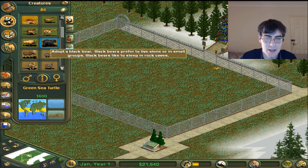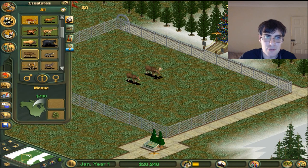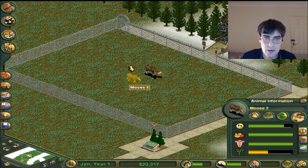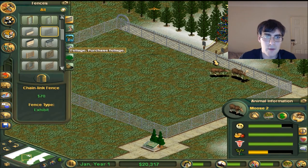Let's have a daddy moose and a mummy moose. The mummy moose doesn't have any horns. What if the woman wants to kill someone? We've gone past Arkham Asylum now, but whatever.